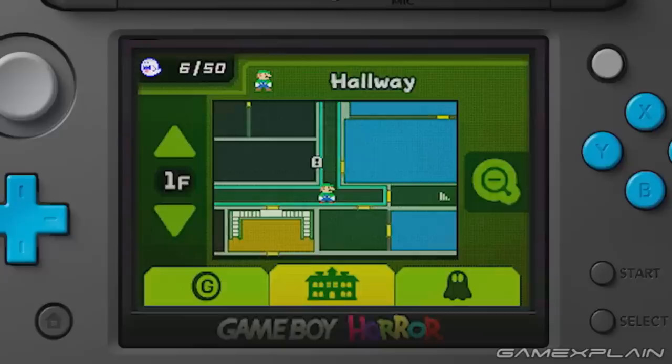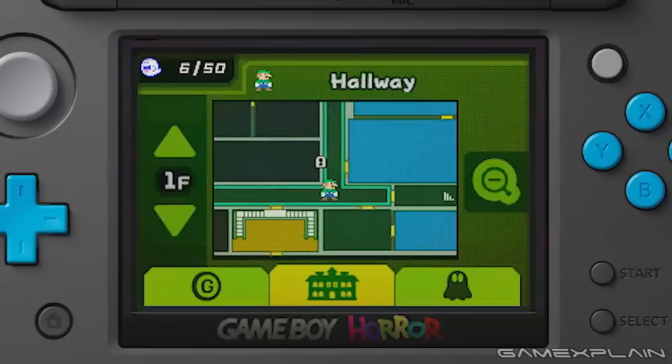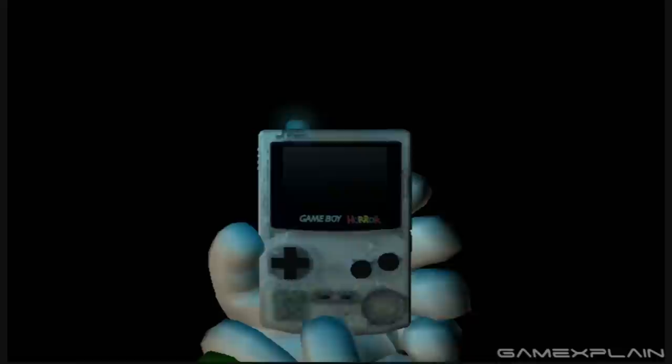Since the Game Boy Horror is displayed at all times on the touchscreen, the map can now track Luigi in real-time, using his classic 2D sprite to represent his exact location. Otherwise, it seems to function almost exactly as it did before, showing which doors are locked, as well as which rooms you've explored or haven't. Even the color-coding appears to be the same, with dark gray representing locked rooms, while the brightly colored ones mark which ones you've cleared of ghosts, with a specific color representing which segment of the game that room is from — yellow for the first area and blue for the second.